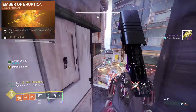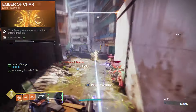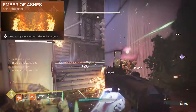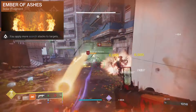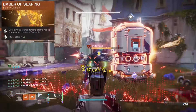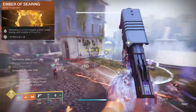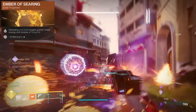We're using Ember of Eruption to give our Shoulder Charge Eruptions a larger area of effect. Ember of Char is going to increase the amount of Scorch Stacks thrown out, and Ember of Ashes are going to apply more Scorch Stacks to our targets. We need 100 stacks to ignite, so often by picking up a yellow bar we'll clean up those spares. Searing is good for two reasons: defeating Scorch targets grants us melee energy, and with this powerful melee I don't want to be saving it for yellow bars only.